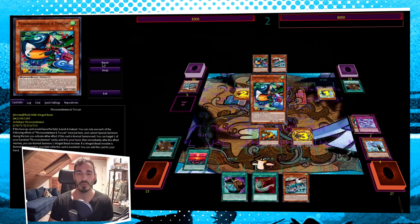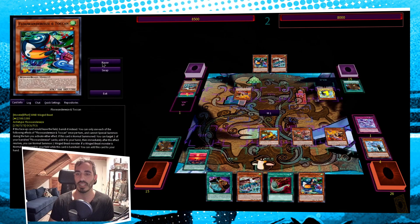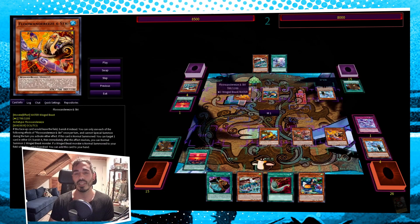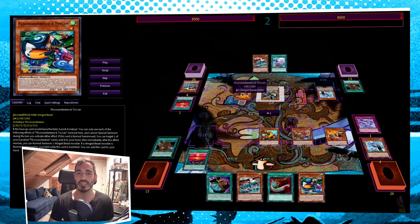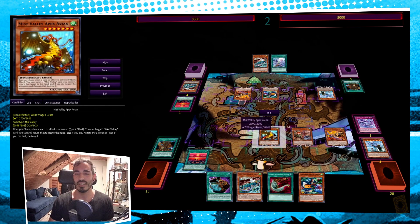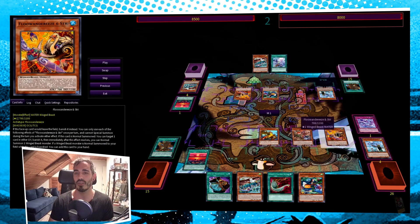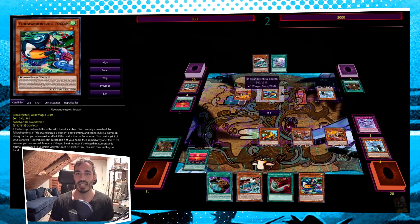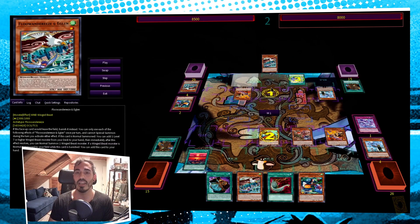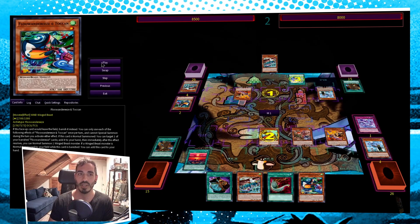This Flandreese player knows what they're doing. We're going to go ahead and grab our Toucan back, and with Rubina we're going to grab a Stree, and we're going to use that Stree to banish out our own copy of Mpen. Instead of doing that, however, we are just going to go ahead and negate the Toucan with Apex Avion. Because Apex Avion is an ignition effect, we have to forego using the trigger effect here so that we can negate this and stop them from playing any further. They are going to use Advent to banish out the Toucan for a search, but that is not going to protect it from Apex Avion negating it.